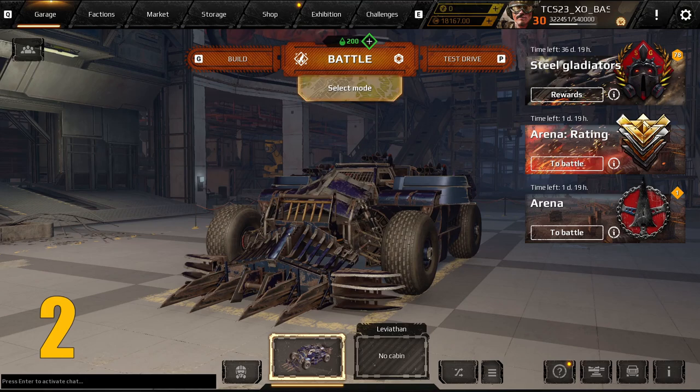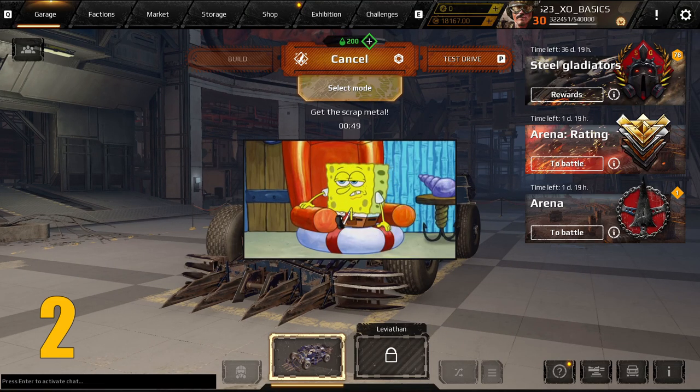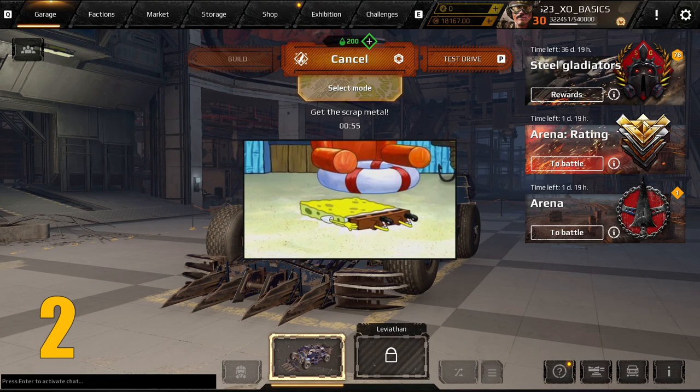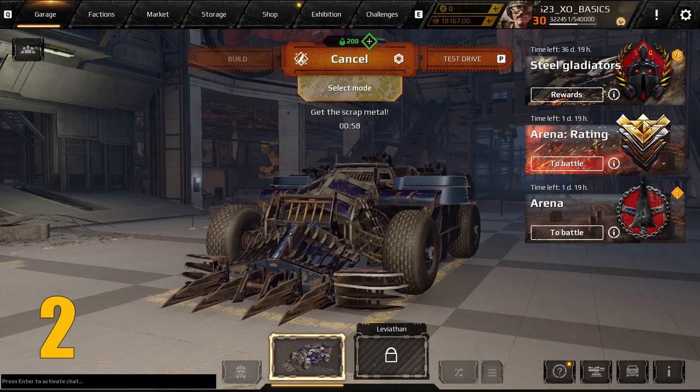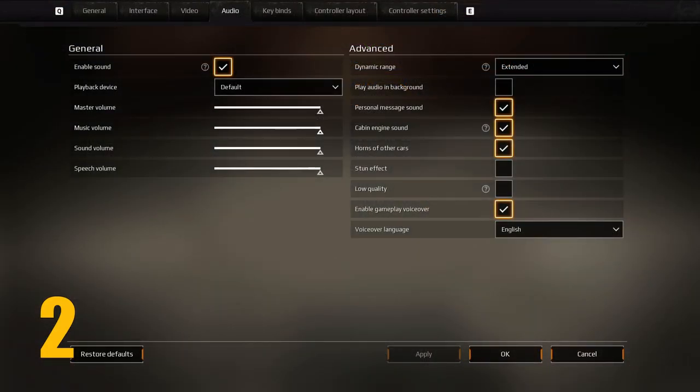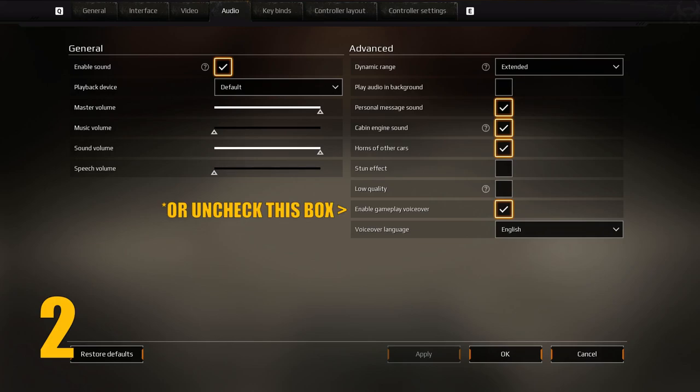Number two: there's no question that Crossout is a fun game to grind, but sadly the background music is not much to get excited about. So I recommend shutting it off completely. Just go to the settings menu, click on the audio tab, and move the music slider all the way to the left. And while you're here, you might as well do the same for the speech volume, since it really just gets in the way of the sounds that matter in the game.